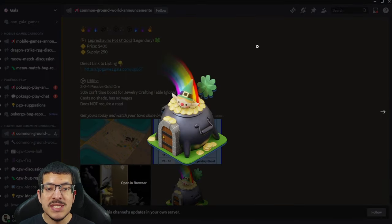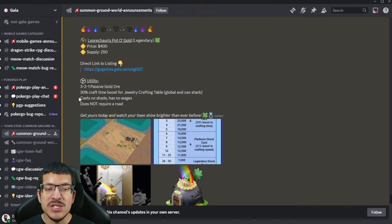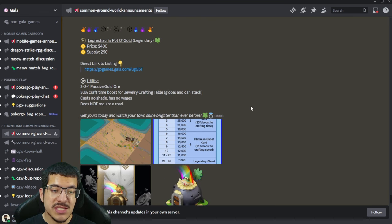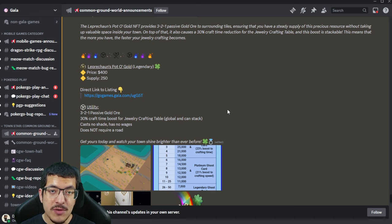The building is placed in your bounds, does not cast any shade, has no wages, and does not require a road. It came out on Friday, was priced at 400, had 250 in supply, and has already sold out — I believe it sold out in about five minutes. My thoughts on this NFT: it is extremely helpful especially if you like doing gold rush, because with this NFT you won't have to worry about making gold panning sites right at the start. You can have eight forges next to this NFT and they will all have the passive gold ore they need.